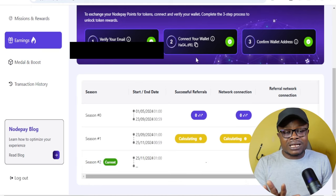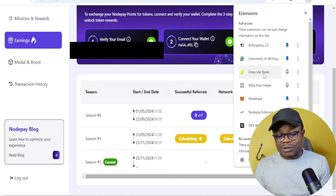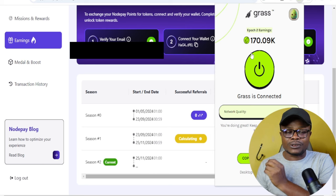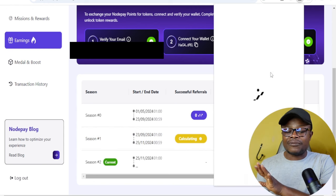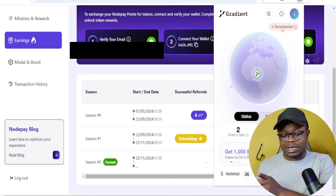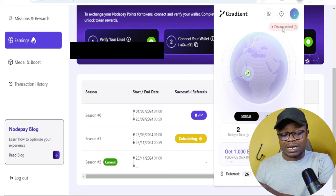Other airdrops you must not miss: number one is Grass — you can see it in my extensions. Please make sure you are farming Grass. Season one airdrop is done, so don't miss Season two. The next airdrop you must be farming is Gradient Network. If you're having connection issues — showing unsupported or disconnected — I made a video on the channel for that. I'll just refresh my page to make sure it's connected.